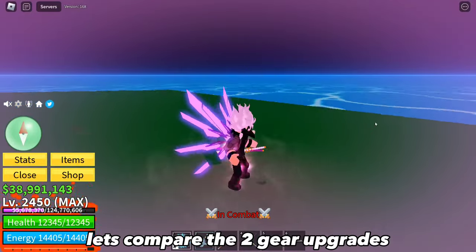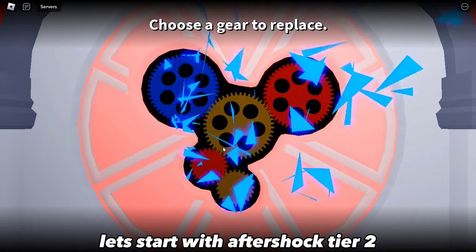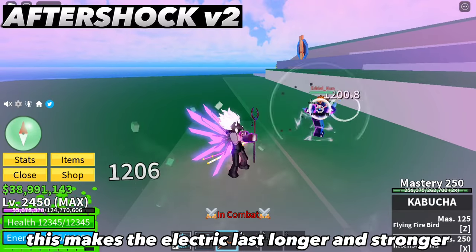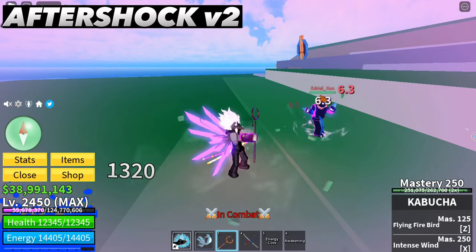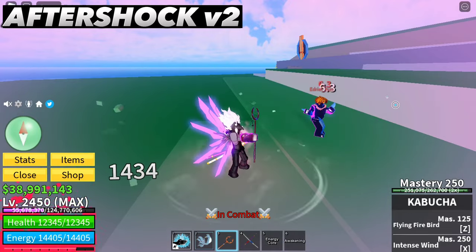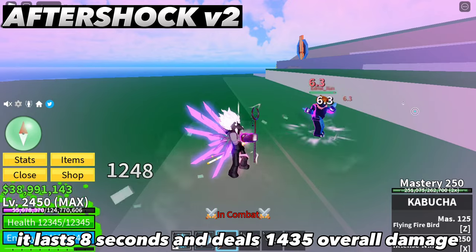Let's compare the two gear upgrades of the Cyborg V4. Starting with Aftershock Tier 2 — this makes the electric last longer and stronger. It lasts 8 seconds and deals 1435 overall damage.